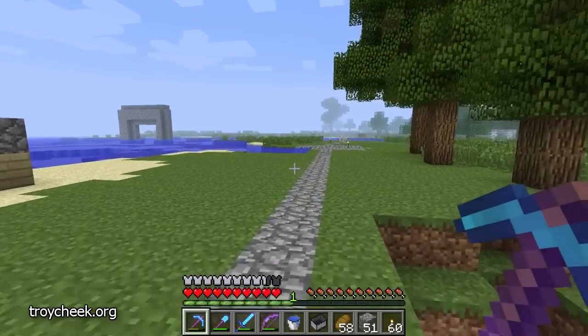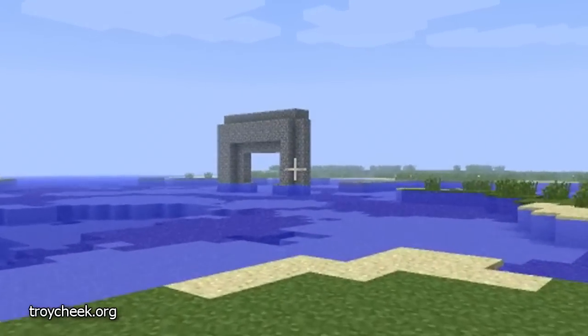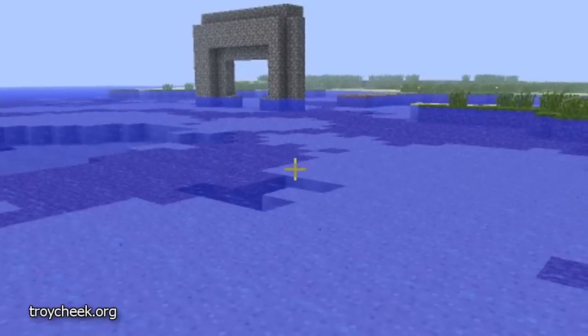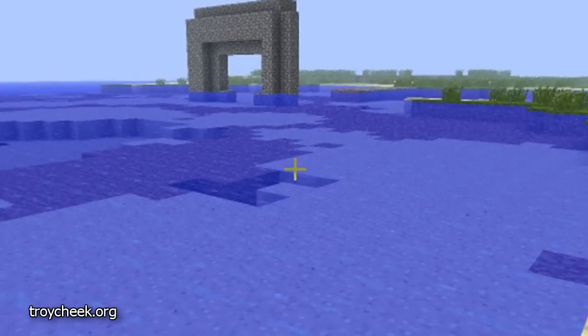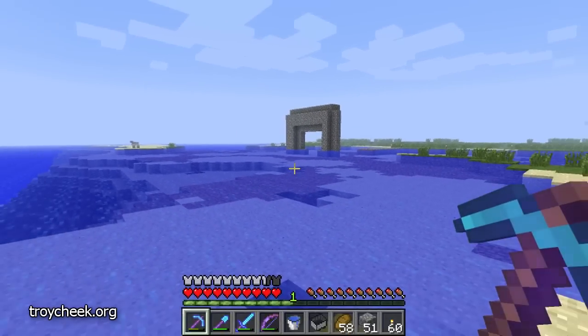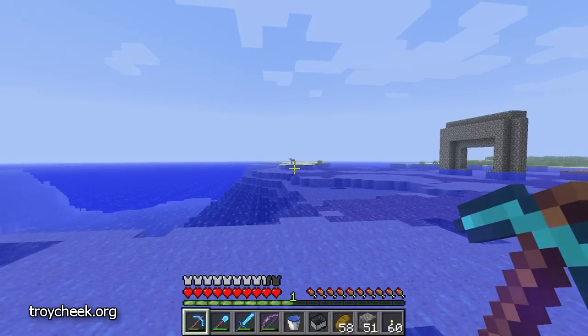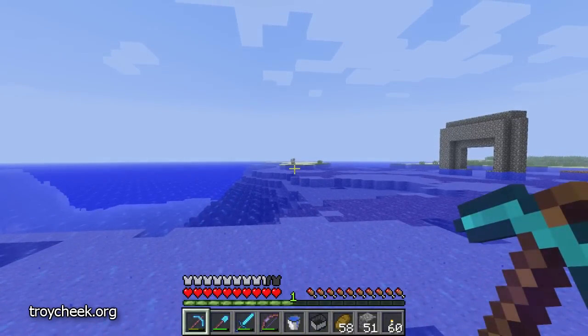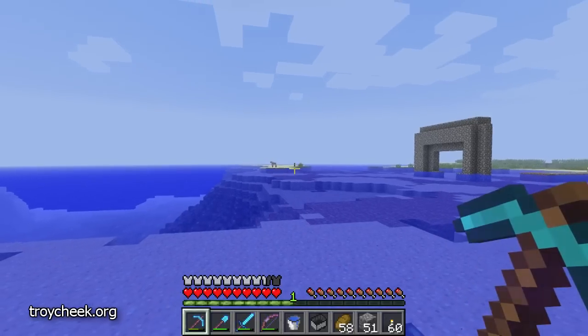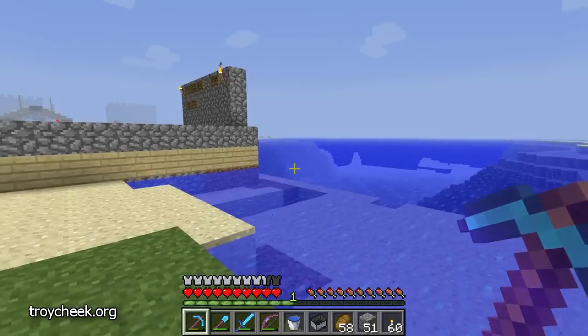Looks like we're still underground over there. I believe there's some sort of mob grinder system taking the mobs up, pushing them over, and then dropping them down. Oh, look over there — I see a bare sheep, and I'll bet he can't get to that grass next to him, or doesn't realize it's there, and that's why he's still bare.